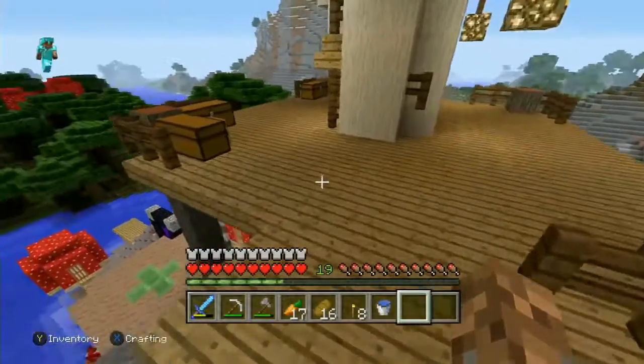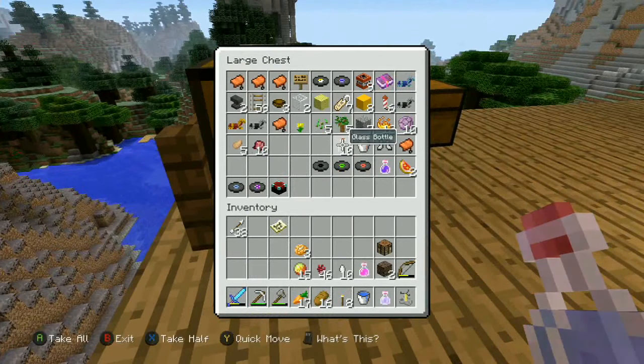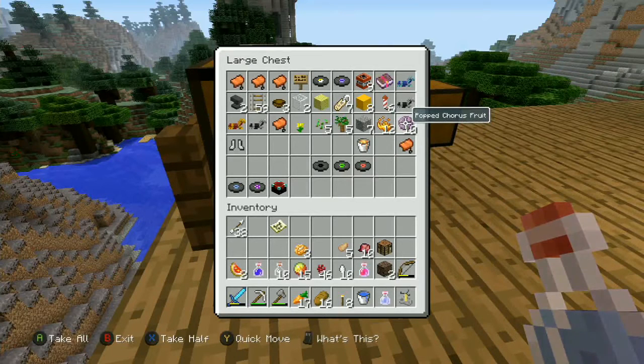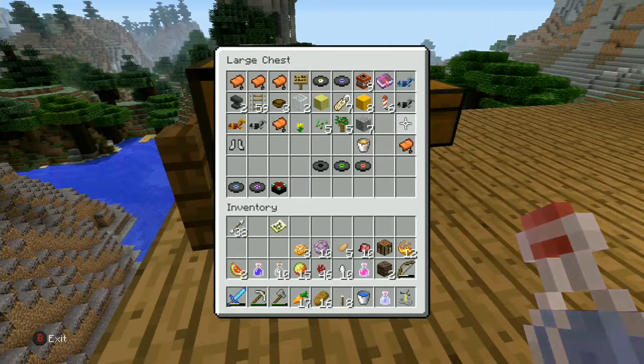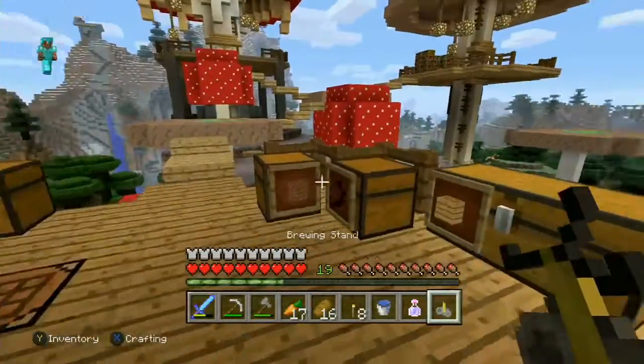Let's go grab the brewing stand and everything we need. I don't need the armor. Wait, I just got rid of my crafting table - I need the armor to go back. I don't know what this item is used for - I think it's for brewing but I'm not sure what you make from it. We could test that. Two glass, a bowl, rails, anvils - I think that's everything.